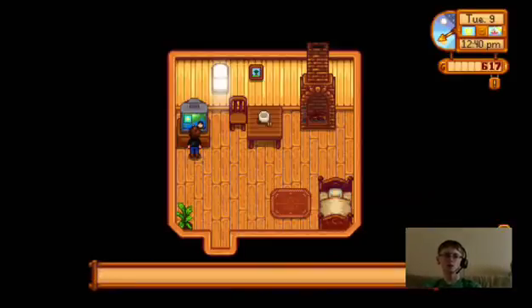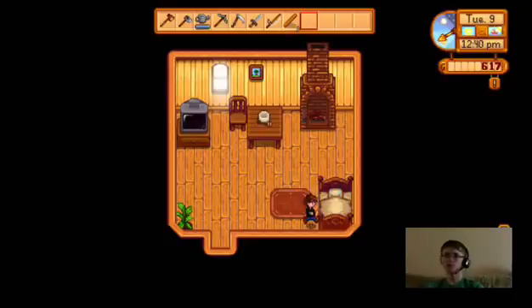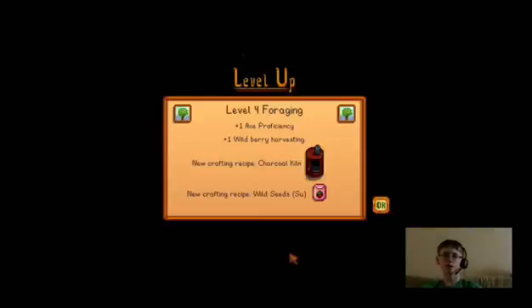Weather report: it's going to be sunny all day. Good night. Level four foraging — I got a charcoal kiln and I can craft wild seeds, plus one axe proficiency and berry harvesting. Nice! Saving my progress. I want to see what that charcoal kiln thing is.